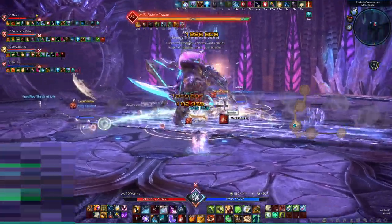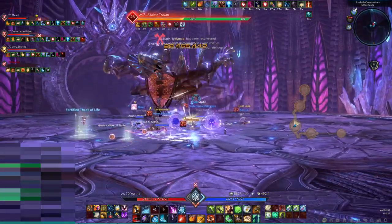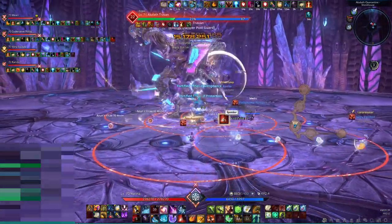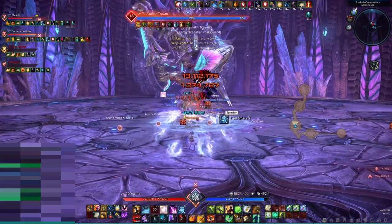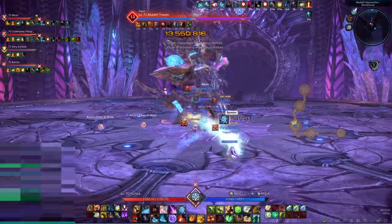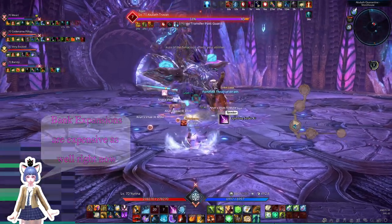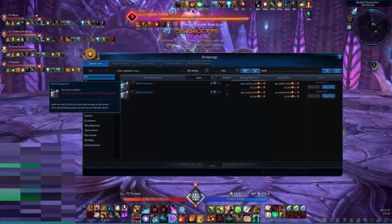If there is a class you really like playing but you're not very good at it, then farming lower dungeons on that character will help you improve. In that case, you also don't really need to upgrade your gear much — you can save more resources for your main or other characters. Storing materials in the bank also saves inventory space. If you have the same materials stored on two characters, then each material takes up a total of two slots. If you store them in the bank, they only take up one slot.